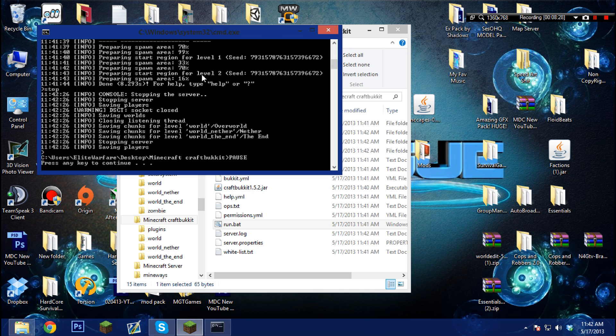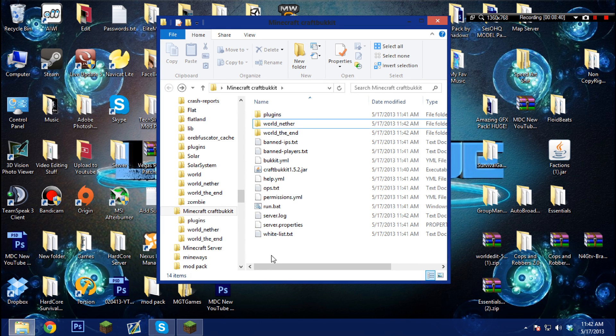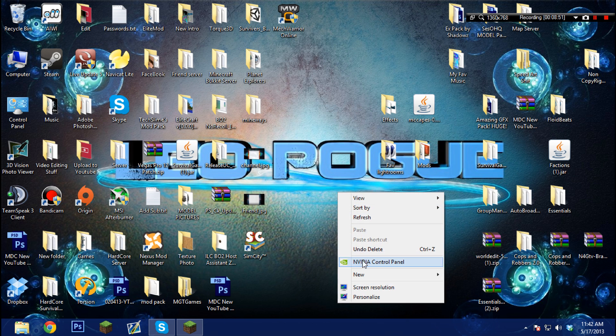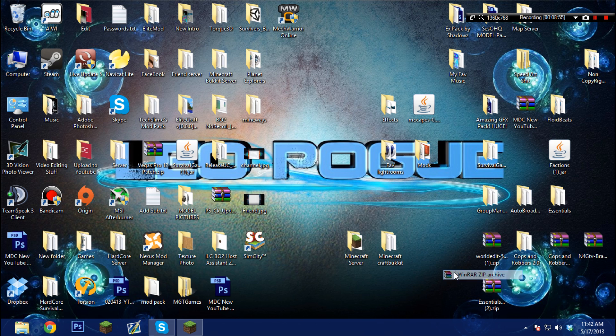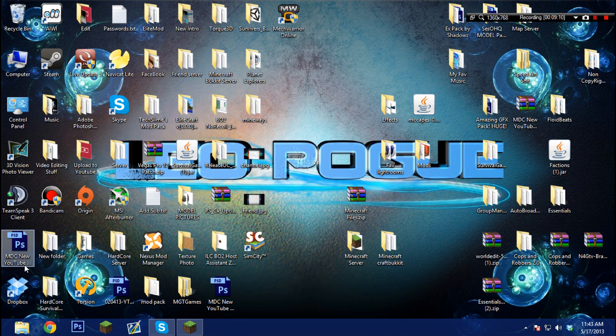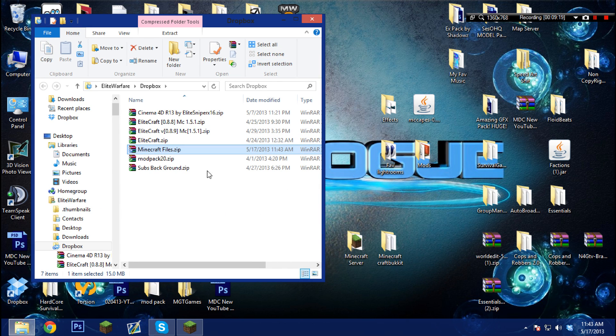Everything's there. I won't put plugins for you guys because I don't know what plugins you want. Let me delete the world because I want it to spawn randomly — I haven't changed anything on the whitelist. Just delete the world so you get your own random world. These two things are gonna be in a zip file. Let me name that folder 'Minecraft Files' and put them in there, then upload to my Dropbox. You can download it from the AdFly link — after you skip the ad it will directly download the file.